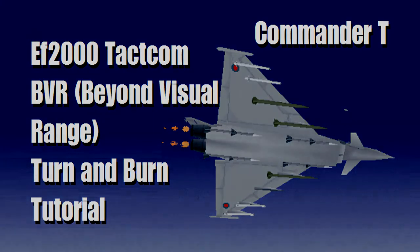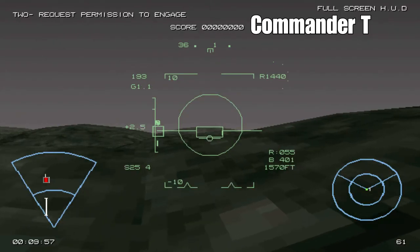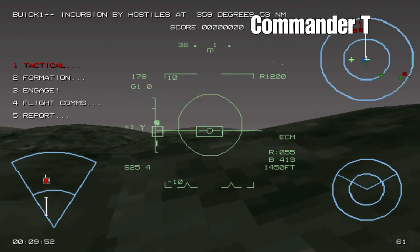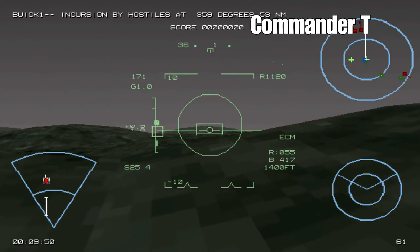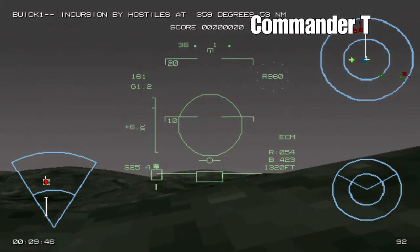We're going to start off in the first quick battle mission. The first thing you want to do is press Shift+M to get the mini map up on your top right hand side of the screen, then press F1 to get rid of all the cockpit — that's the best way to see everything.